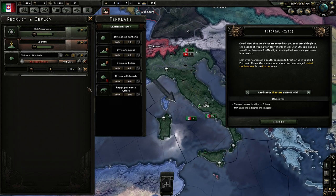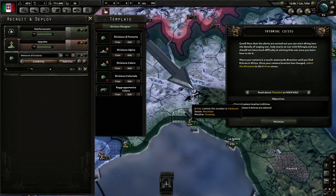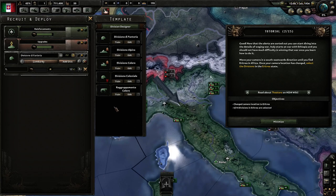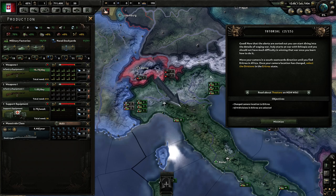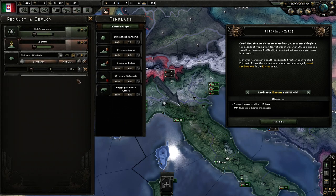First we're going to focus on our division — we need to set a location, and I'm going to set it right in Milan. Right now we are recruiting one division. These lights here are quite important — these are the reinforcement priorities. We're building our equipment but where does it go? Right now all priorities are equal, so it divides evenly. But we don't need to upgrade so much right now, so we're going to put upgrading on low priority and focus on high priority for our new divisions.